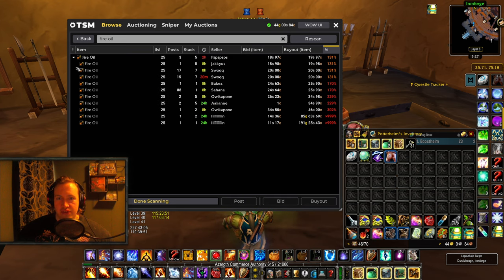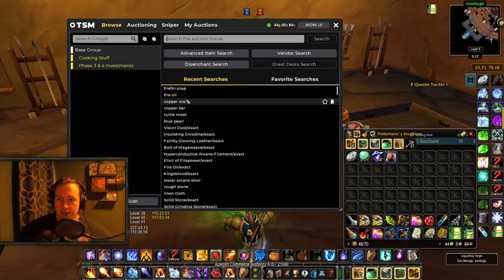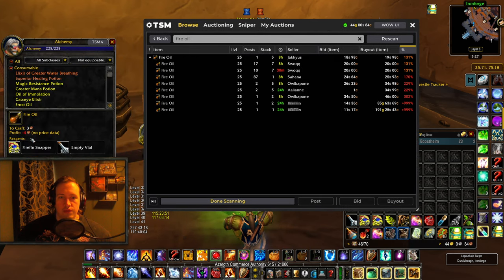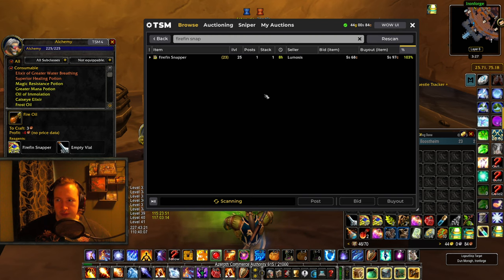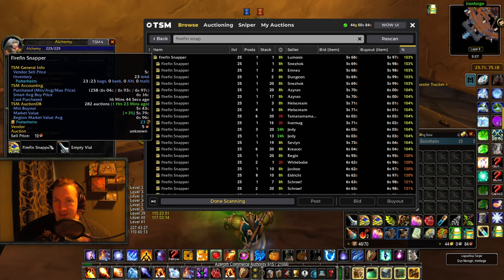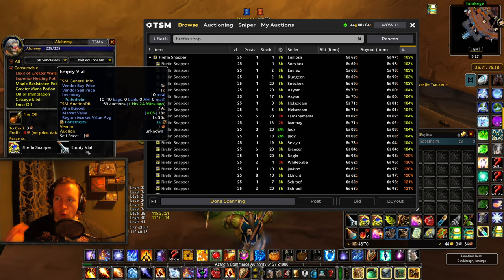So there's a big demand for the elixirs and oils, especially the oils. You can literally see: Firefin Snappers at 6 silver each, and Fire Oil is 19 — almost 20 silver each. Now to make a Fire Oil you need 2 Firefin Snappers, so 6 multiplied by 2 is 12 silver, and they're selling for 20 — that is 8 silver profit. You also need 1 empty vial, but they are 4 copper extra from my vendor, so you can literally turn 12 silver into 20 silver and do this on repeat.